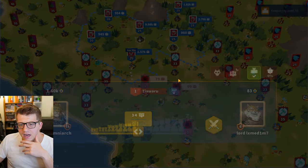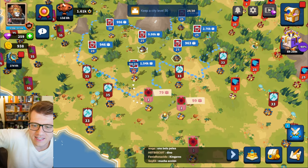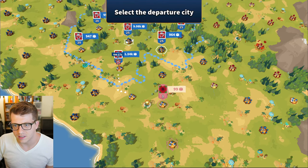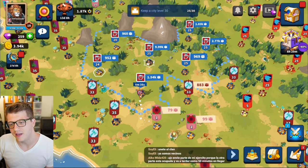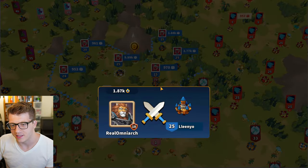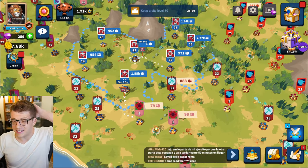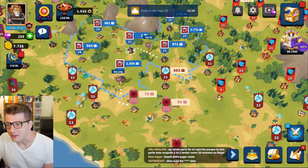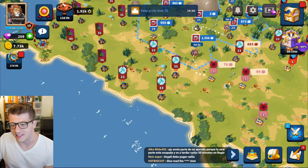I'm going to send my 34 troops at this player — I don't really know what that's going to do, it'll take almost seven minutes to hit that city. Let's scout this level 33 dude — just maybe. Here's what I'm going to do: I'm going to hit this dude. His city walls would destroy me... okay I'm not going to do this. Actually wait — I'll put 10-11k troops in there and we'll see. We did it — we took the city! I'm level 21 now.